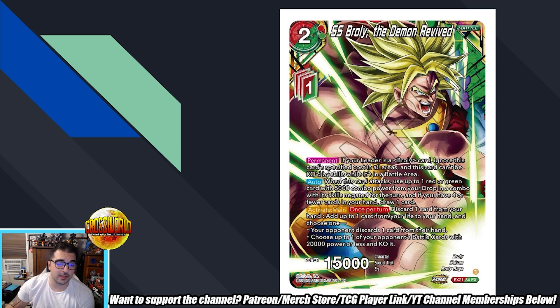So this is going to be a two cost of any color. There's the red Broly leader where you can only play Broly cards in your deck — that also applies to your Z deck. You also have green old-school Broly, black Broly, and red/green Surge Broly, so those are all decks for this guy. When this card attacks, use a one red or green card with 5k combo from your drop in a combo — the skills are negated for the turn.